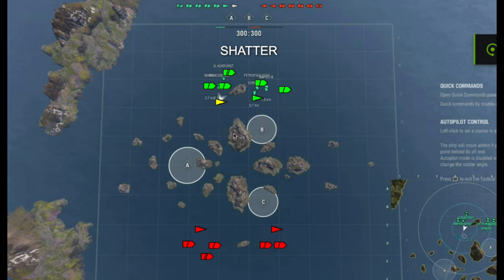The basic strategy is to keep everybody split evenly. We have a push into Bravo, the easy cap. The enemy team will probably move their destroyer to cap Charlie. As the destroyer, we push into the spot northeast of the island. Both sides have the advantage of pushing into the little middle island, which provides great cover and good fields of fire in two directions.